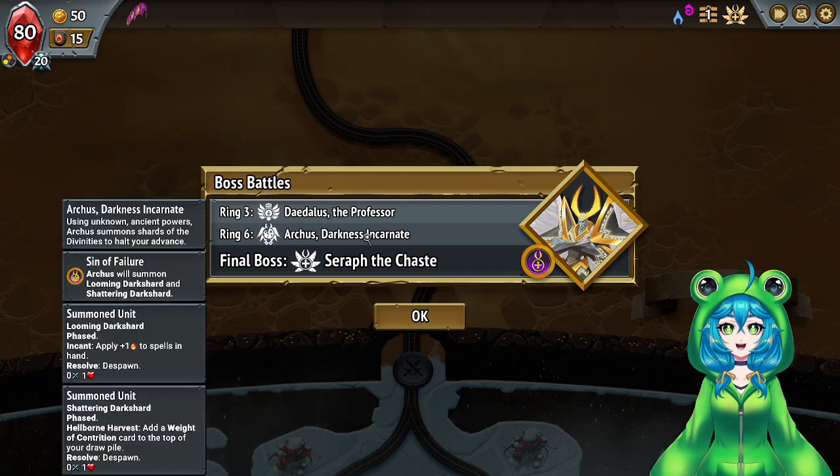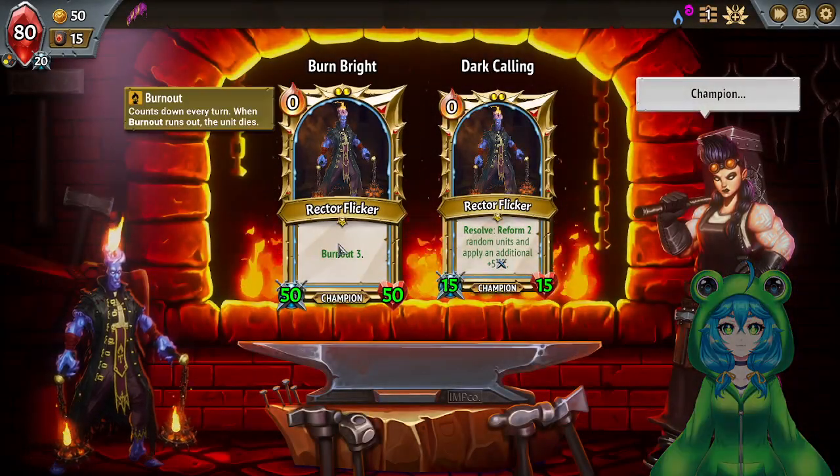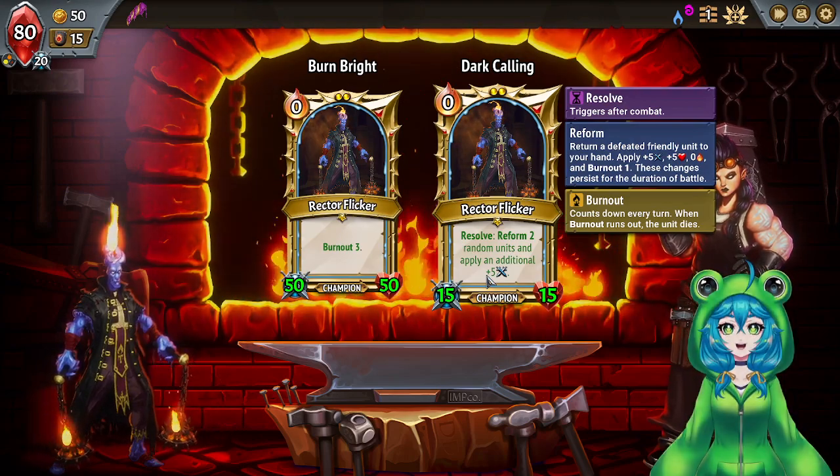Explosive, Damage Shield, Looming Dark Shard — removing and adding buffs. So what was Candle Guy about again? Right — Resolve Random Units.